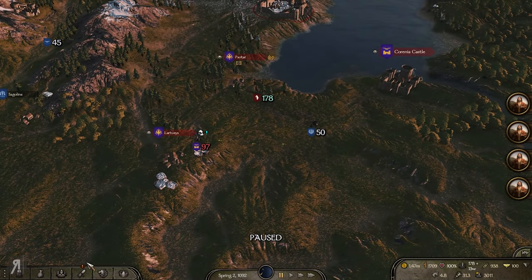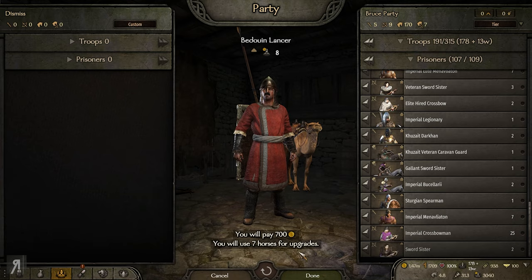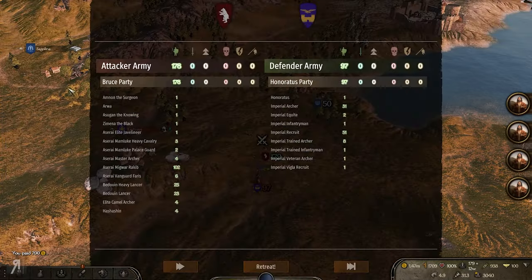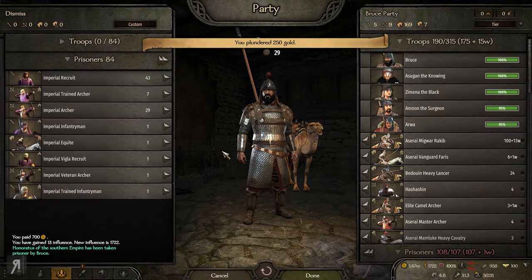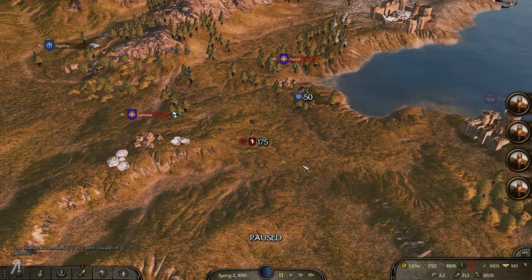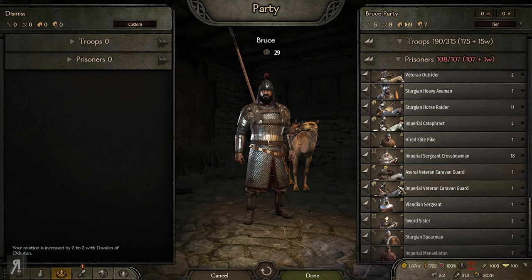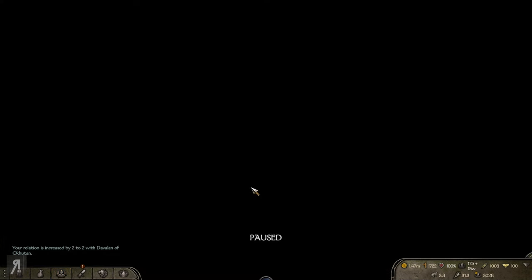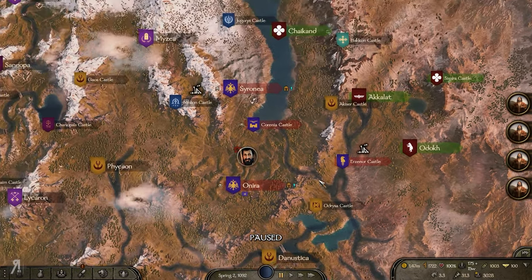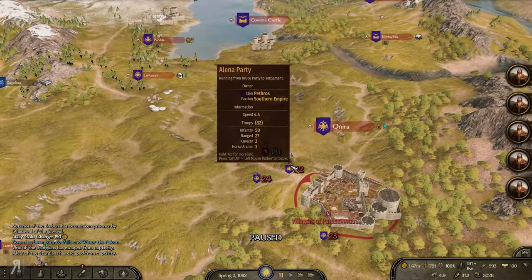I have focus points and I'll just spec another point into one-handed — that will be the last focus point I have. I'm actually not entirely sure what to do with the others. I would like to fight Honoratus — let's try to take him down. Take him prisoner as well, and we'll take the loot even though I am literally over-encumbered right now. The Kuzate are actually taking Urzana Castle — not so pleased about that, but what can I do?